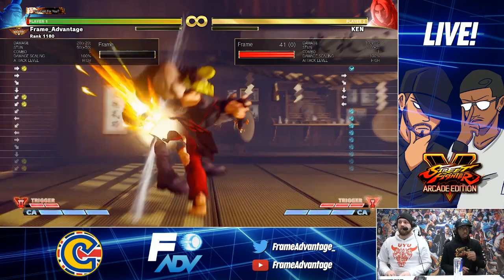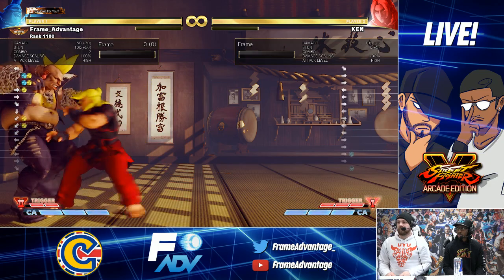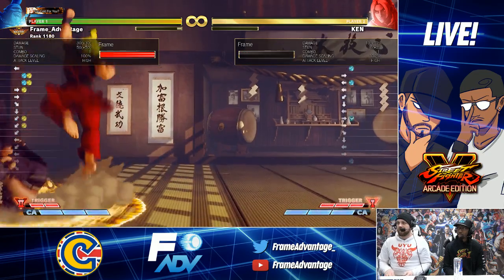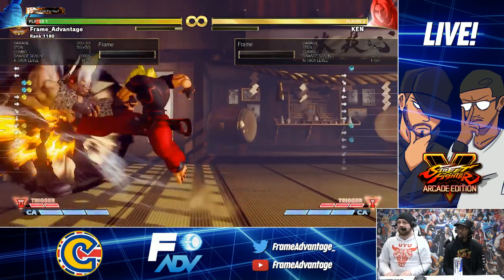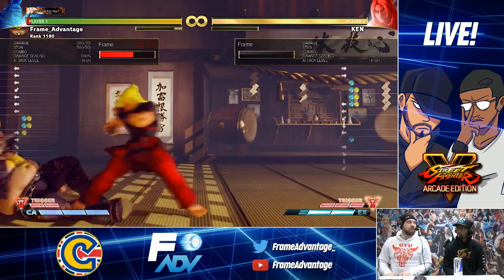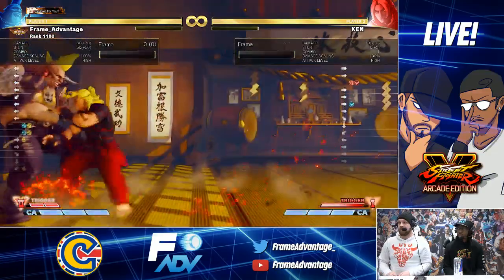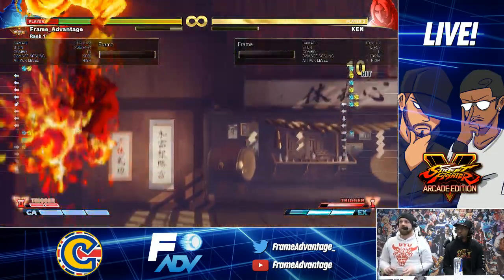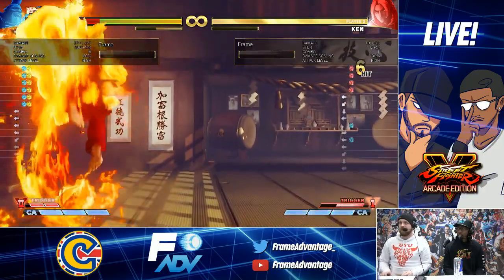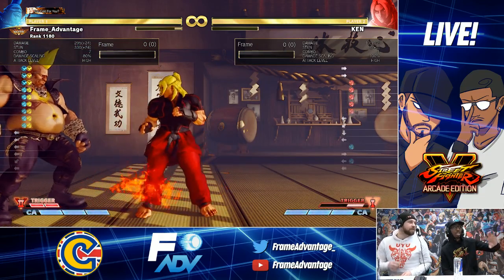So maybe from max range where it hits once - can you get anything off that? Try and get a dragon punch. Maybe EX. This might be relevant only in V-trigger. You could get DP, DP. So they basically nerfed the damage but he gets all the hits from his DP I think.